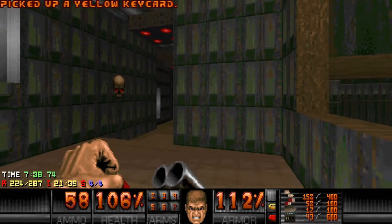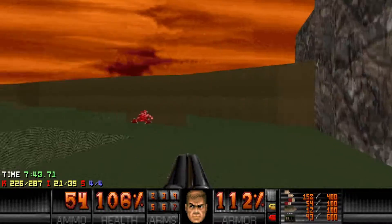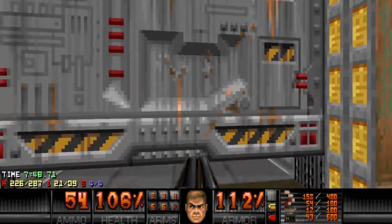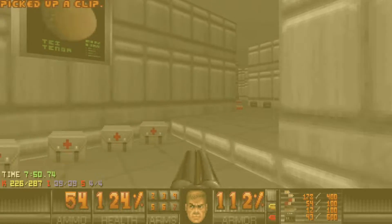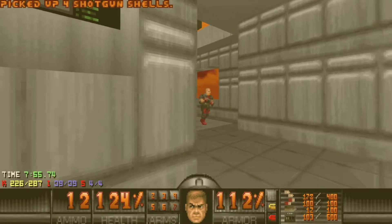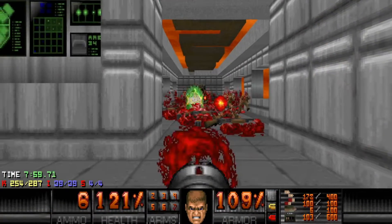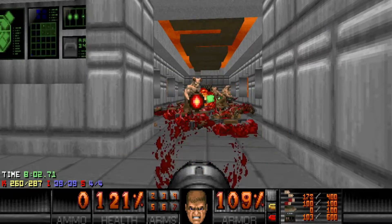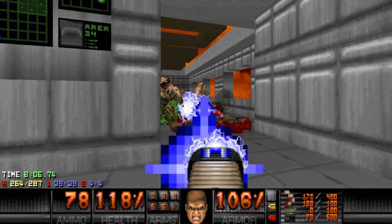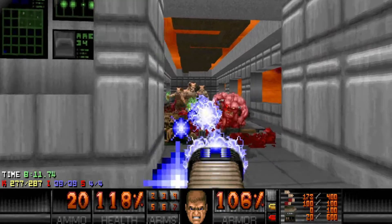Lost souls — the worst enemy ever, I hate them. Now explore this room, and coming up right here is the final room, which is a lot — just a lot. I first start out by shooting rockets, then switch to the plasma, and after that super shotgun the rest.